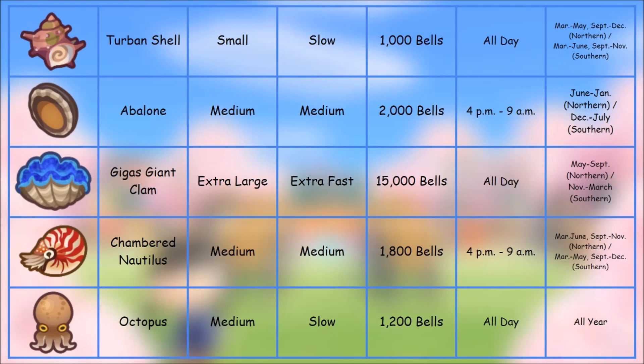The giant clam is one of the coolest additions to New Horizons — extra large, extra fast, worth 15,000 bells. The tank kind of lights up and looks really cool inside your house. If you're in the northern hemisphere you can catch this right now, so make sure you check that out. Interestingly, they also added the octopus as something you can dive for; in previous Animal Crossing games you could catch an octopus with a fishing rod. You can do it any time of year and add it to your Critterpedia.